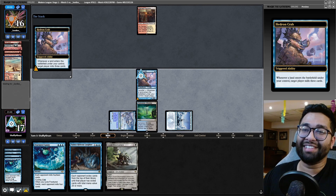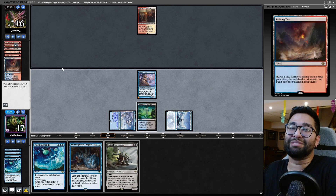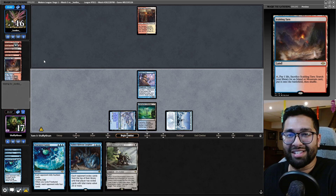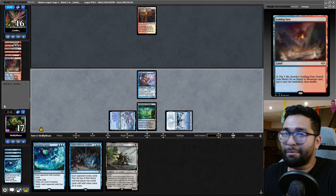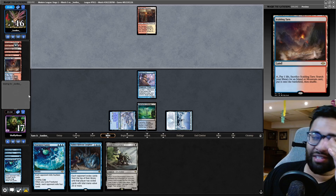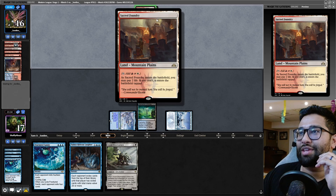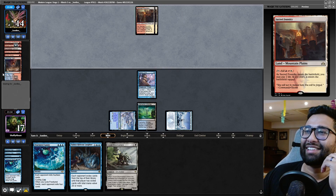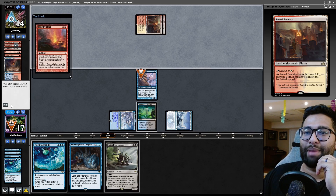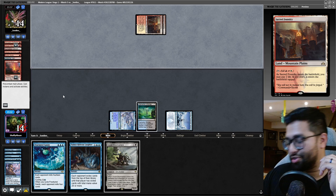You take these against Burn — you take all their Fetchables. That is crazy, all of their Fetchable sources. Remember folks, they're not playing Plains or any other colors. Their red fetches should be able to get red lands. Oh, they had another one in hand. Okay — that really set them back. Setting them back a turn is huge.